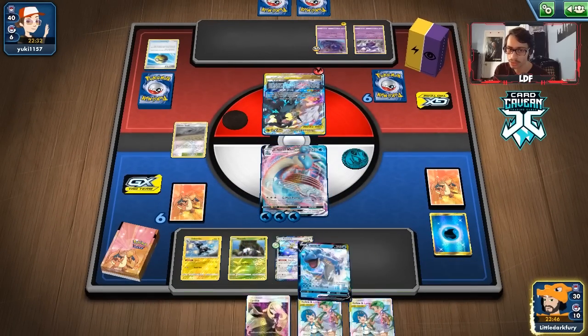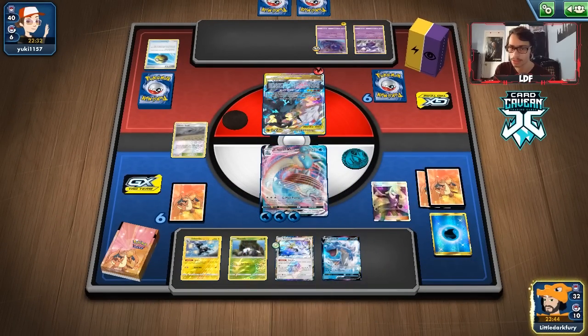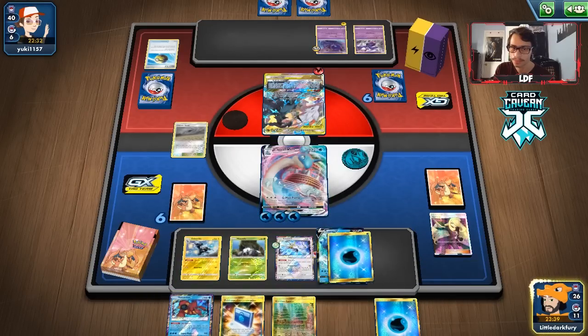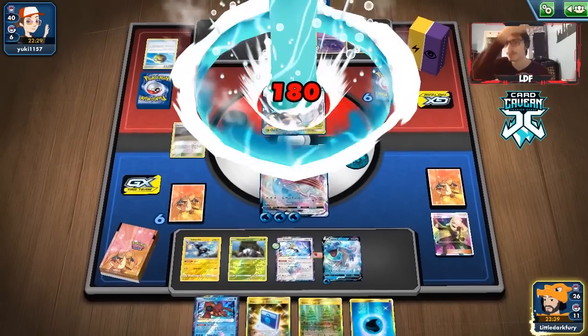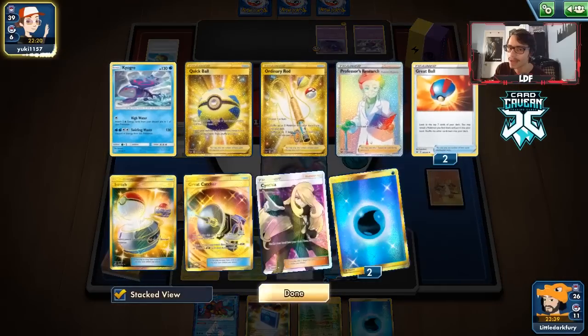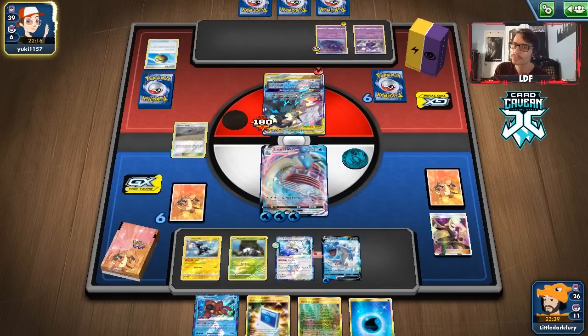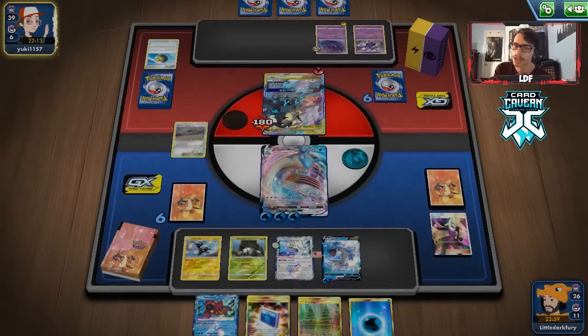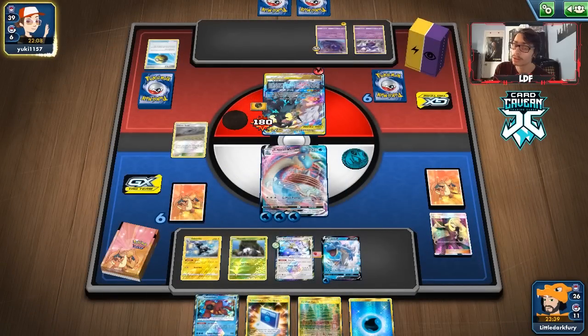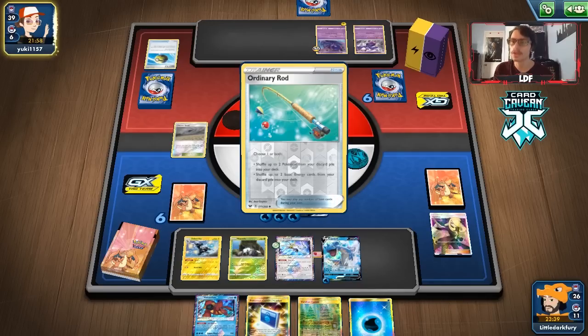Still no Shedinja — bit of a concern. We use Malamar and find another Lapras VMAX. If they attack for 180 with Giant Bomb in play, we note that 180 won't knock us out since we need 270 to go down. They play an instant Research, so they're still in the game. They could play Zeraora, which could knock out Lapras in one hit since it does 160 — though Giant Bomb would counter that. They have Lightning energy, possibly from Dedenne.